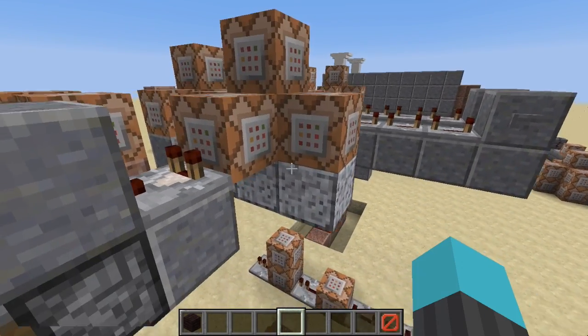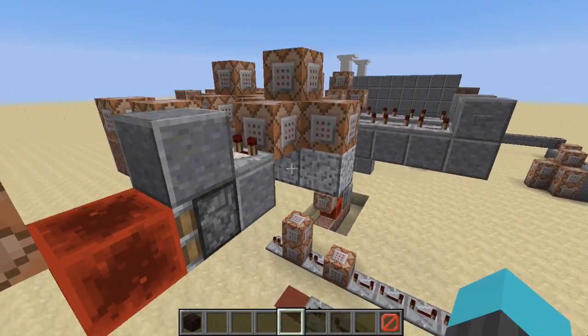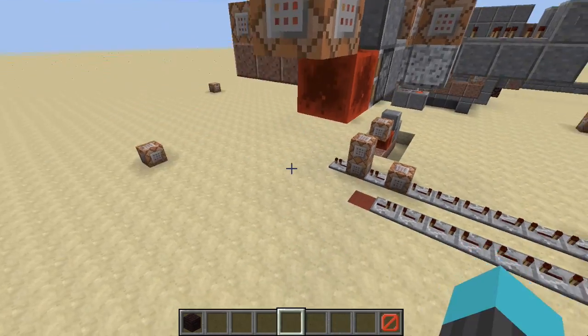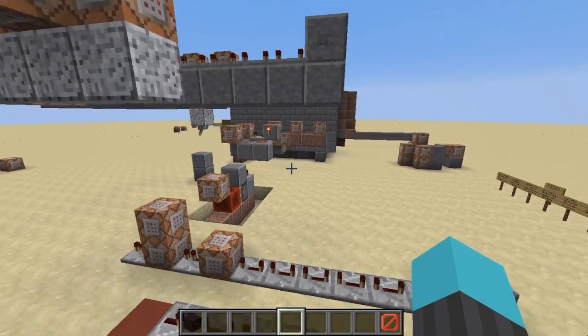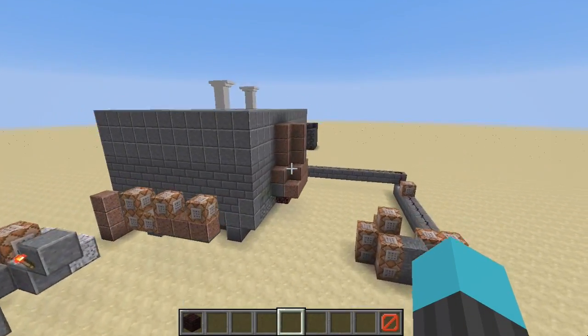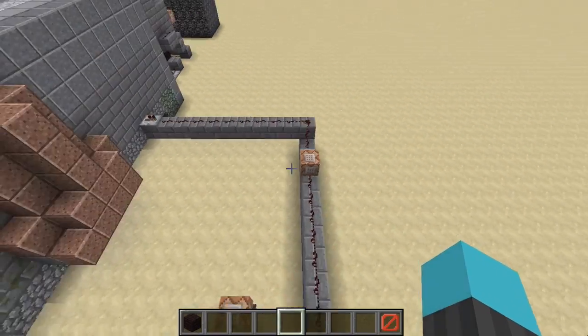It also kills all item drops for a short period when the chickens die — an easy way to avoid having to set a game rule. It then sets a redstone block which triggers some reset stuff, and that's pretty much it. It's so simple. This extra section here is my debugging reset.